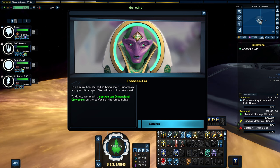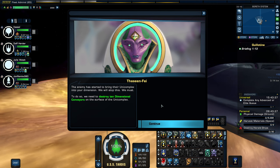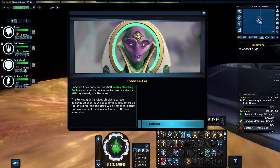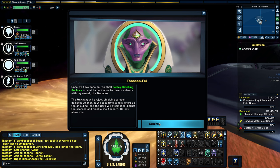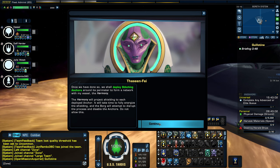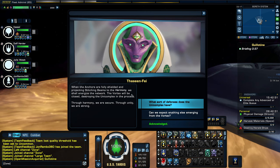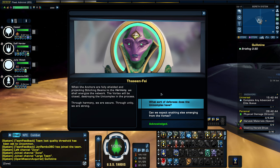The enemy has started to bring their unicomplex into your dimension. To stop this, we need to destroy ten-dimensional conveyors on the surface of the unicomplex. Once we have done so, we shall deploy stitching anchors around its perimeter to form a network with my vessel, the Harmony. The Harmony will project shielding to each deployed anchor - it will take time to fully energize, and the Borg will attempt to disable the anchors. When the anchors are fully shielded and projecting stitching beams to the Harmony, we shall energize the network. The vortex will be closed, destroying the unicomplex in the process. Through Harmony, we are secure. Through unity, we are strong.